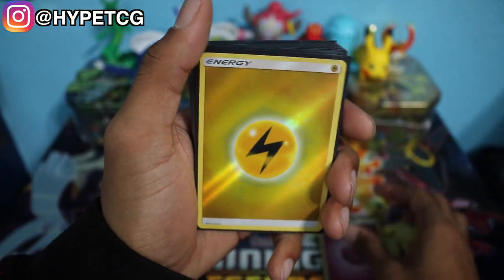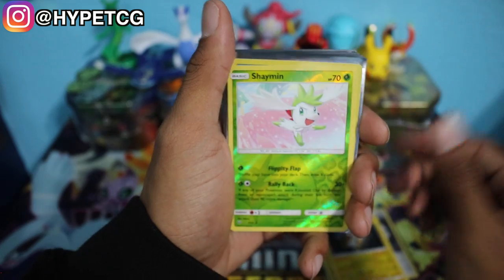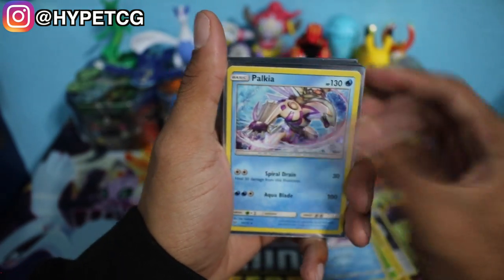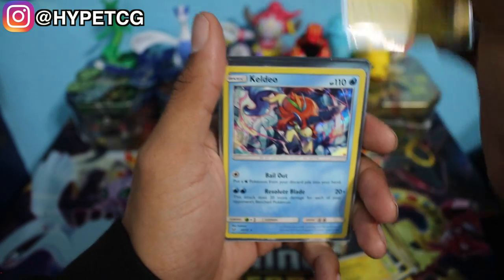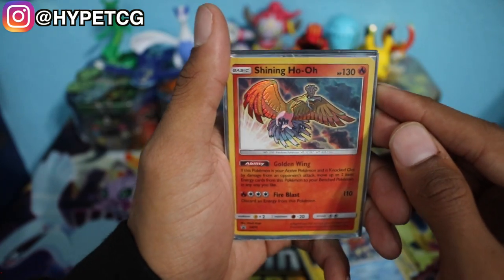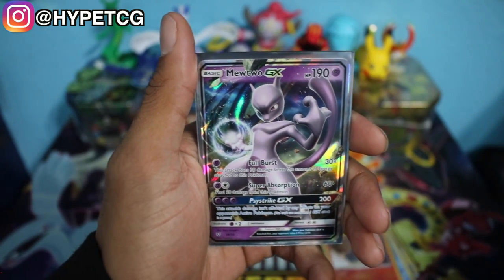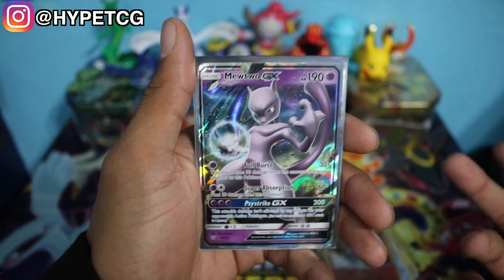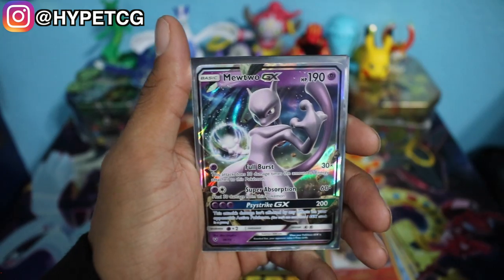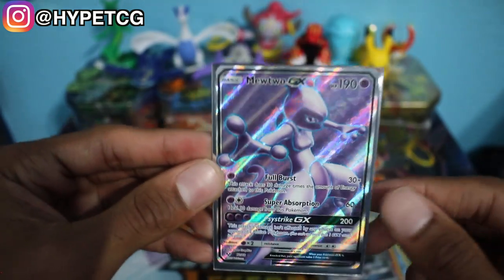Starting with energies: reverse holo Fairy Energy, reverse holo Electric Energy, and a reverse holo DCE. Reverse holo rares: Raichu and Shaman. Holographic rares: two Palkia, two Eevee-lution, Shaman, Raichu, Zekrom, and Keldeo. Our only shining Pokemon from the box is the promo Ho-Oh. We also have the Mewtwo GX — which I found out looking through the book is actually just a regular rare GX, not an ultra rare — still very playable. And last but not least the full art Mewtwo GX, a beautiful card.